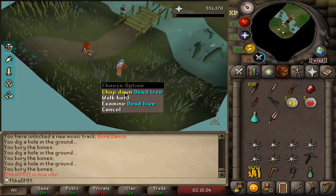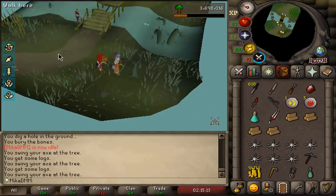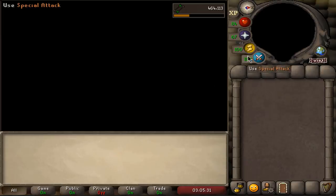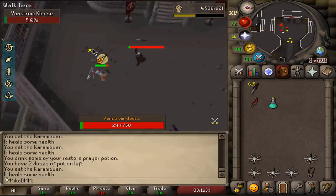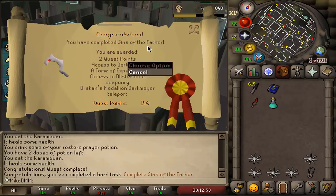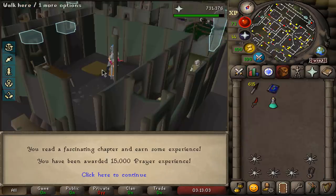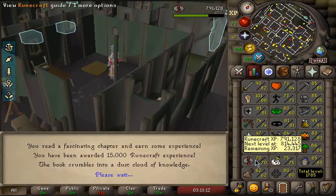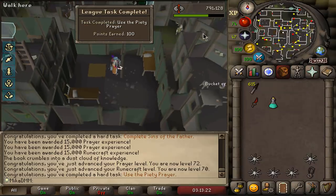It's been a long night — I'm just going to send it. I also brought DDS which is a waste of an inventory, but we'll see. Sins of the Father completed — it is a hard task as well, 100 points! We get some Tome of Experience — put it in Prayer just to get 70. One more into Prayer — boom, Piety unlocked! The rest obviously goes into Runecrafting — 180k XP. We are now 70 Runecrafting as well. I can now activate Piety — maybe that's a task. It is — another 100 points!